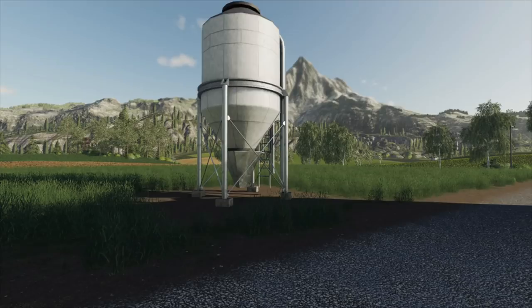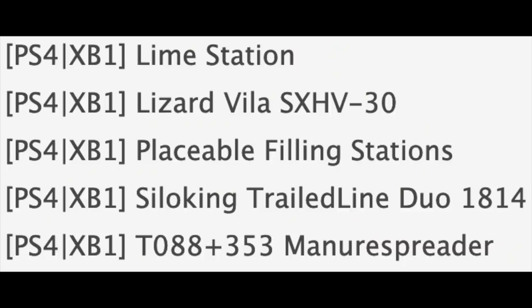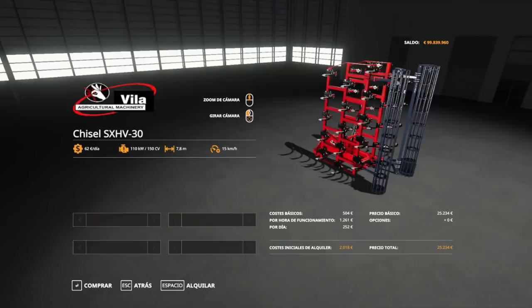We also got an update to the Lime Station today, released for all platforms — PlayStation 4, Xbox One, PC, and Mac. Placements can now be placed closer to other buildings. It will have a dirt square at the very bottom as your range indicator — stay outside that little square and you'll be totally fine.